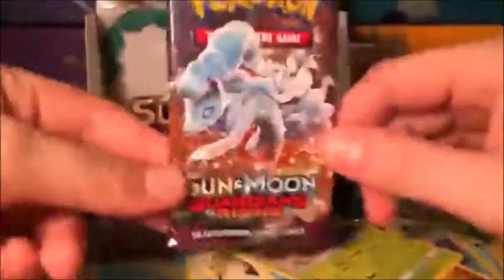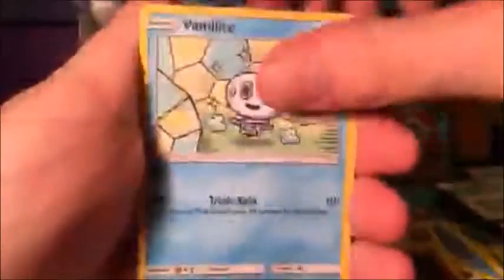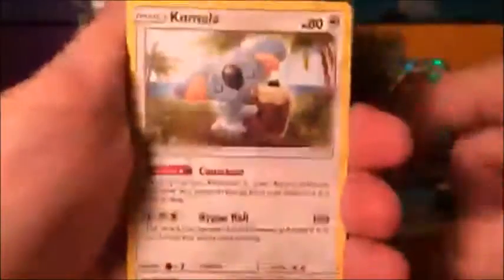Last pack of the box of Guardians Rising — phew, this has been an exciting opening! Can we get something good? Since this is the last pack we're going to do the pack trick. Psychic energy. Last pack: Clefairy, Litwick, Gligar, Vanillite, Mudsbray, Komala, Gliscor, Machoke, Wimpod, and Salazzle non-holo rare. Oh well! We did do really good though — we got a Turtonator Full Art!